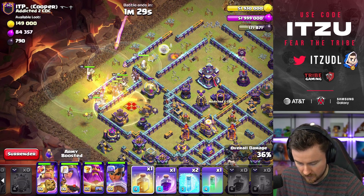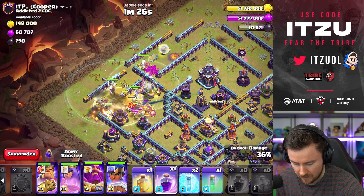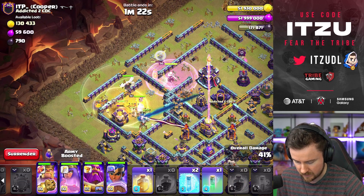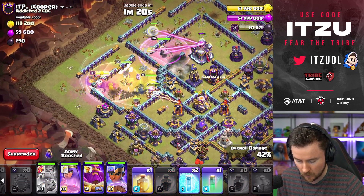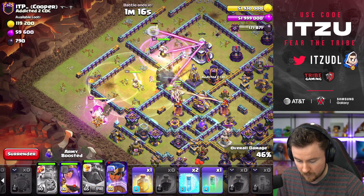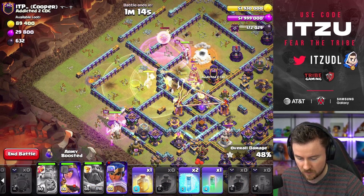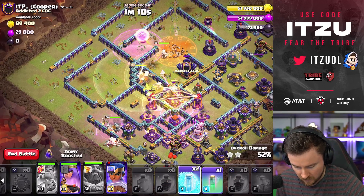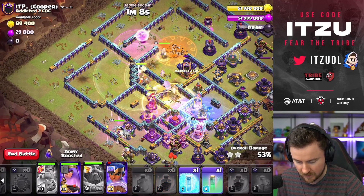Let's add the Shield Spell. The Queen should go for the Town Hall — let's add the Rage here, and that is looking amazing. The King is hopefully going around the outside. When do we use the Warden ability? Maybe now — the Warden ability might be really nicely timed. We have to be careful with this back end though — those look like really dangerous defenses.